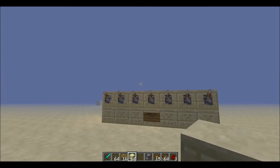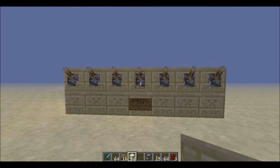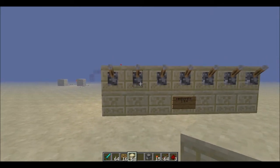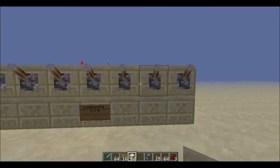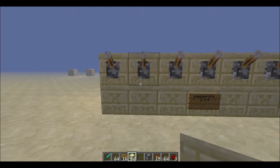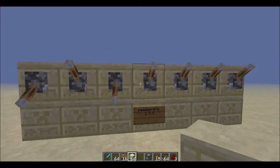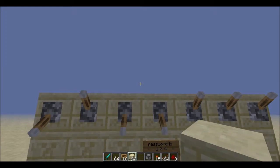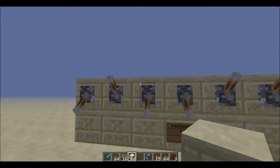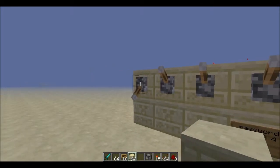Welcome back to another video. This is going to be my combination lock — it's extremely compact, I made it as small as you can. The amount of levers doesn't matter, it can be as small as you want. My password is 1-3-4, so I'm just going to go 1, 3, and 4. Fireworks! I didn't test on my computer whether it could handle fireworks while recording, so that's a bit of a shocker.